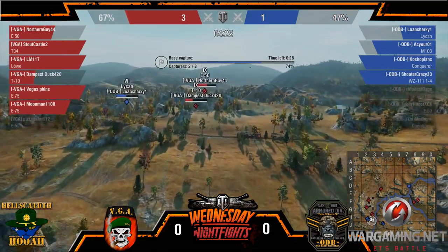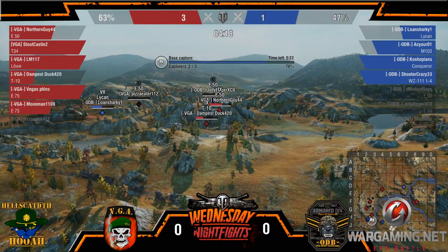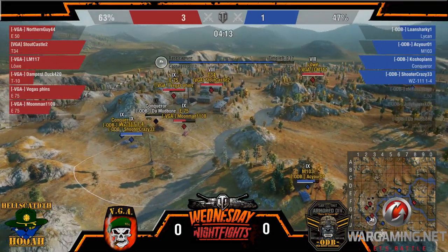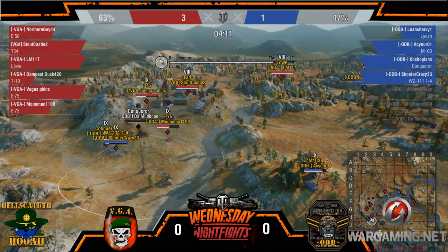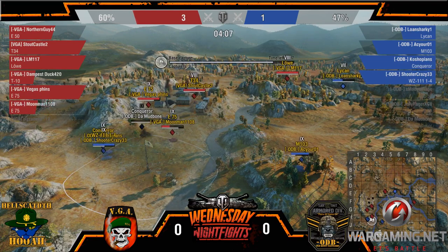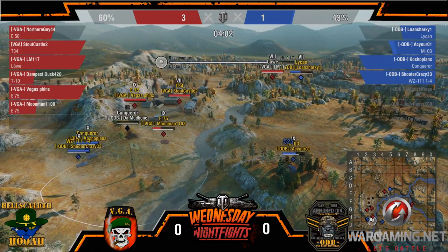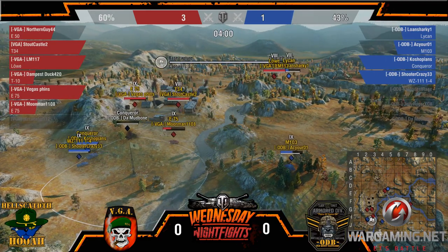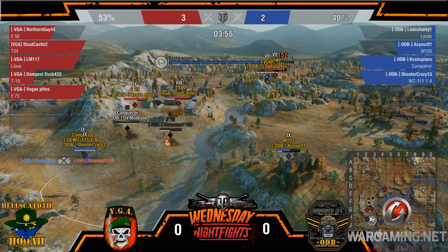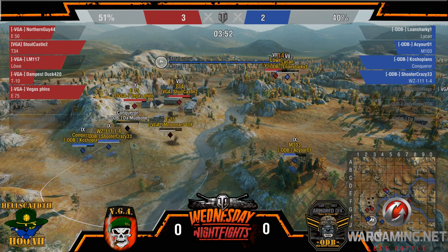Dampus falls and takes 1,038 damage right there. Wow. ODB down 3 cannons, and 3 of those are superior. This M103 needs to stop — he's got to get this hit. There we go. Get back a little bit out of it at least.